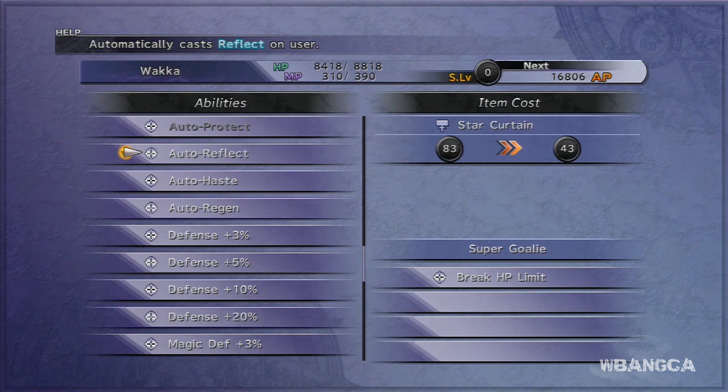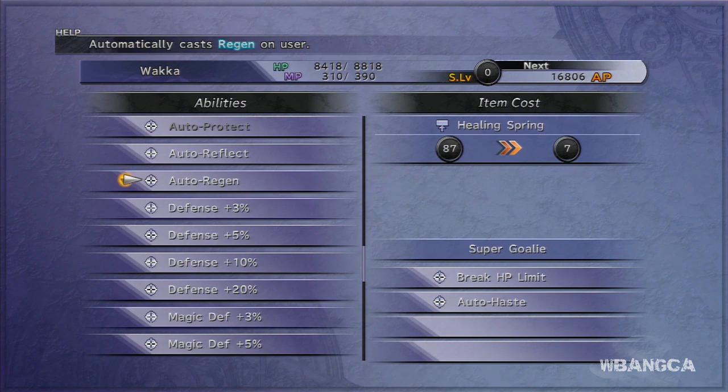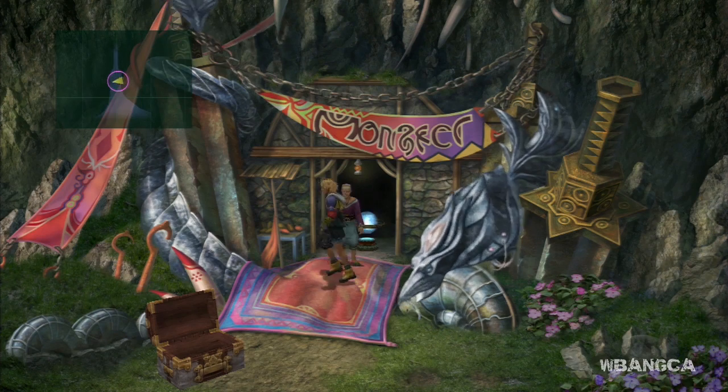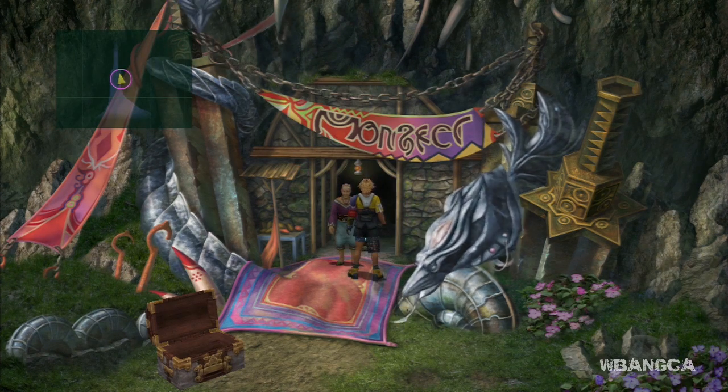So here it is — we're just going to use it. As you can see, we have zero wings now because we used them all. Now I'm going to tell you two — well, actually three — ways to get Chocobo Wings.